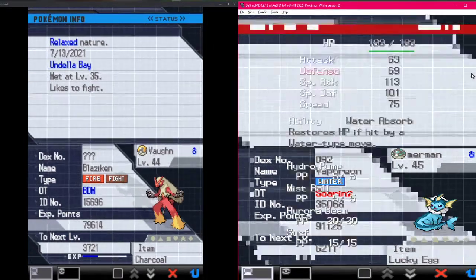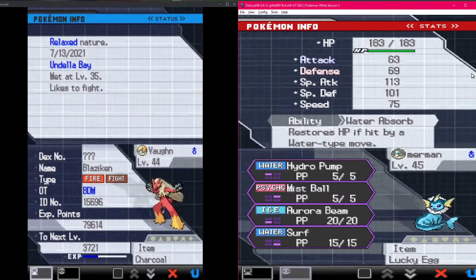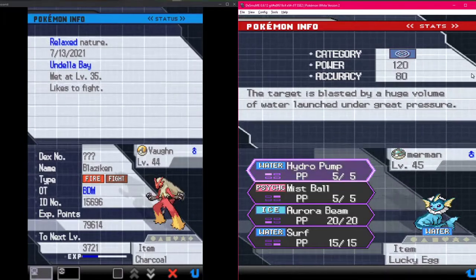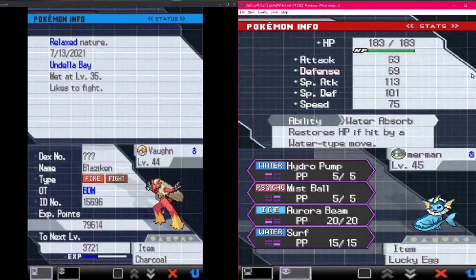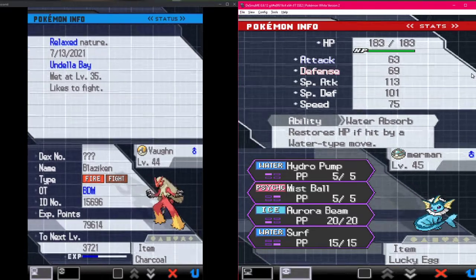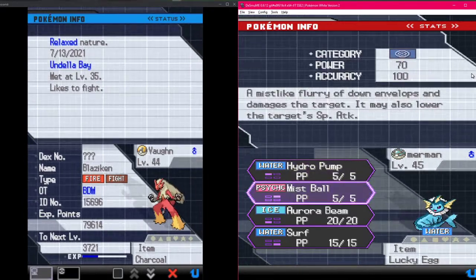With Lucky Egg equipped, I like it better than having minus attack or minus special attack or anything else. Quite the good moveset: Hydro Pump, Mist Ball, Aurora Beam, and Surf with Lucky Egg. I'm just grateful to have a bulky special attacker in Vaporeon, and it's got Water Absorb too - keep that in mind when battling water types. Mist Ball is a TM.